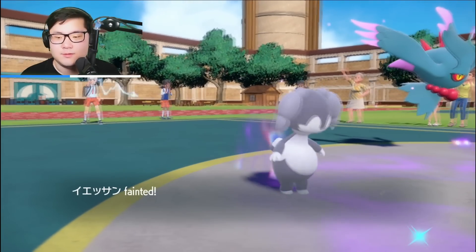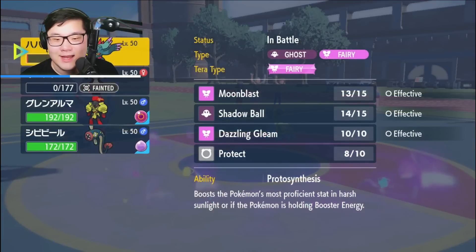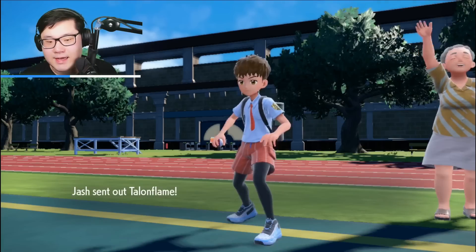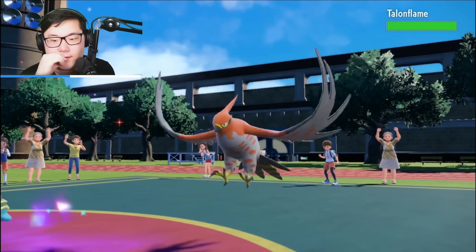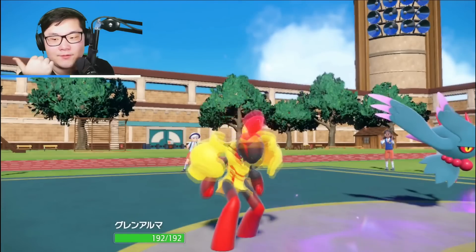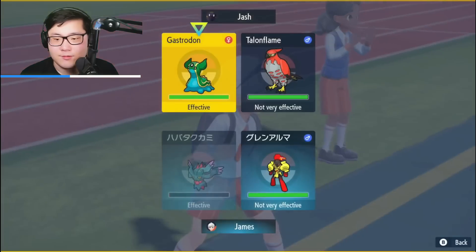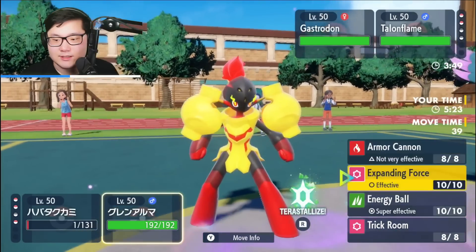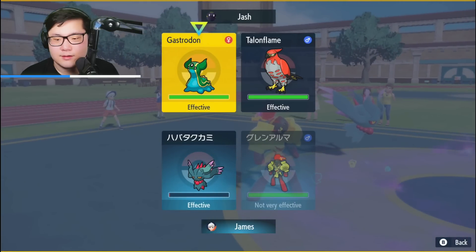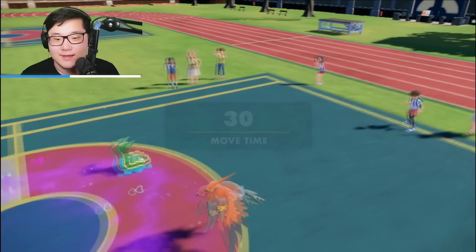I'll take that miss of course, but I don't think it was necessary actually. Bringing out Armarouge now. Their last Pokemon is Talonflame. Talonflame can't hit Armarouge or Flutter Mane if it doesn't have a non-flying attacking move. I go for Moon Blast into Gastrodon and Expanding Force. I had to Tera.